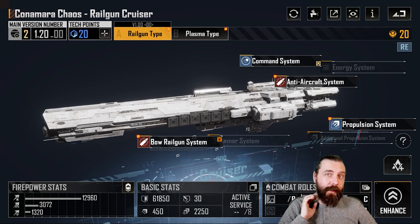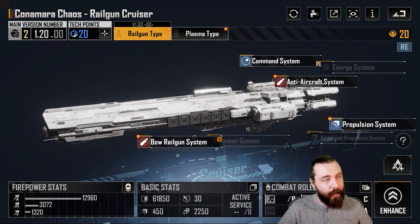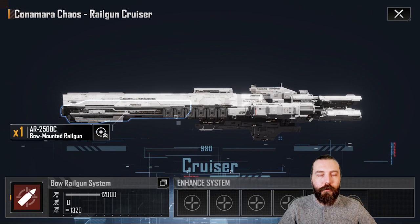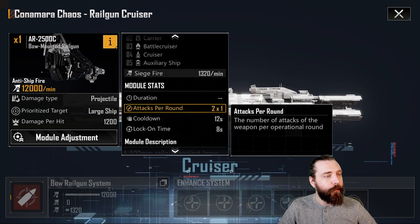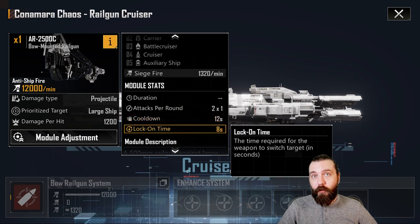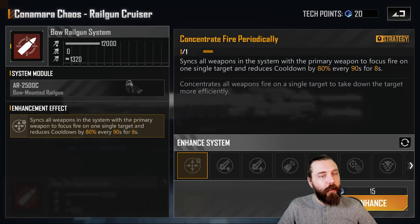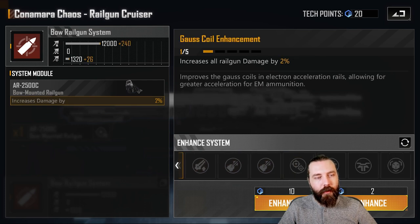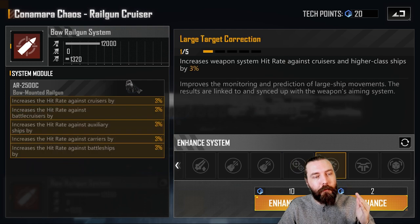The Railgun type I actually don't recommend building unless you literally have no other cruisers worth building. Say you've got all the free-to-play ones like the CAS and the KCCPV, and you've only got the Konamara Chaos as your other option — in that instance, potentially the Railgun is worth it. The reason I don't suggest building the Railgun for the most part is its absolutely abysmal hit rate. It's got a 1,200 damage per hit weapon, fires twice every round, and it's a 12-second cooldown with an 8-second lock-on, which is reasonable. With 1,200 damage, it's giving it a massive DPM of 12,000 per minute, which is huge. You also have some nice stuff in here where you can reduce the cooldown and the Railgun damage, but you will have to take both of the hit rates, which is the reason I don't suggest it — having to pick up both the hit rates just to make it potentially hit anything even at cruiser size and bigger is a bit of a problem.